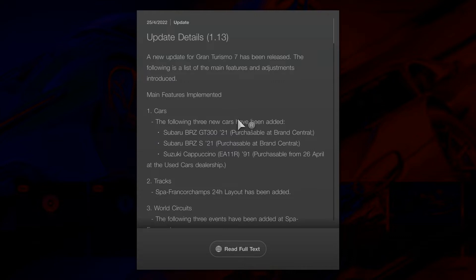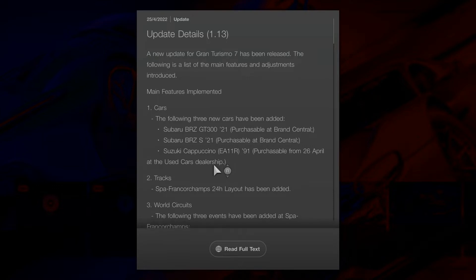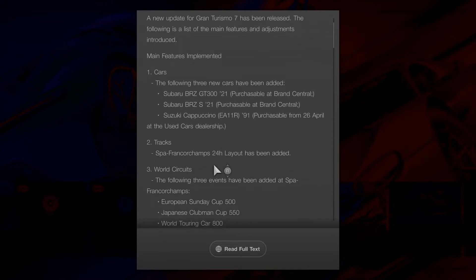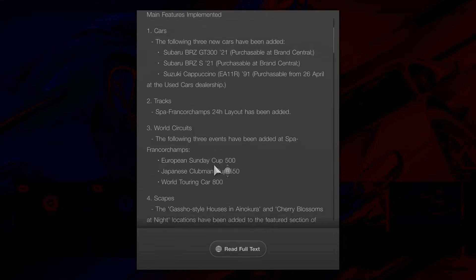Main features: cars - a Subaru BRZ GT300. Wow, we really needed one of those. And a 2021 Suzuki - I was going to call it a Cappuccino. Yeah, great cars, we were really desperate for those. And tracks - Spa Francorchamps 24 layout has been added. We've got some new circuits here.